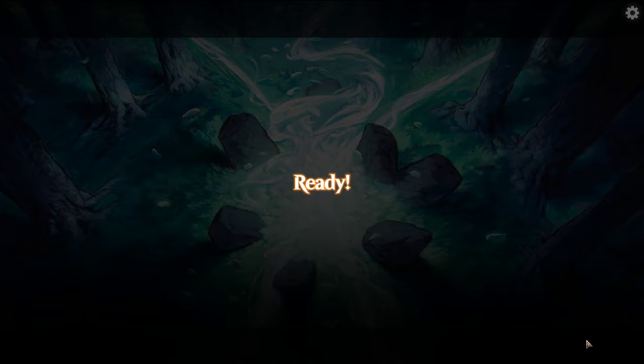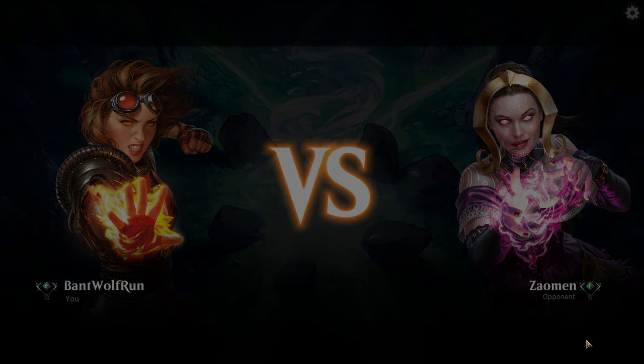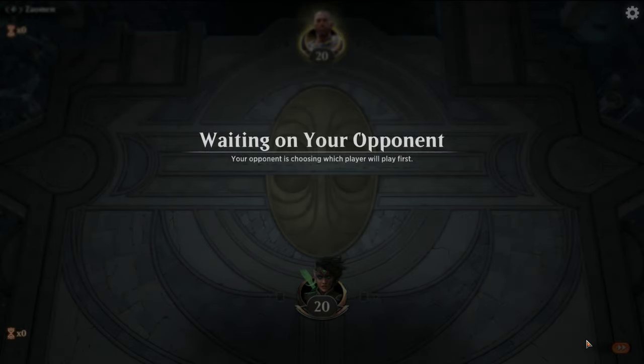Opponent goes first. One thing with this deck too is with the M20 color hate cards, you get hit by both Fry and Noxious Grasp — the two-mana black one that kills a white or green planeswalker or creature and gains life.